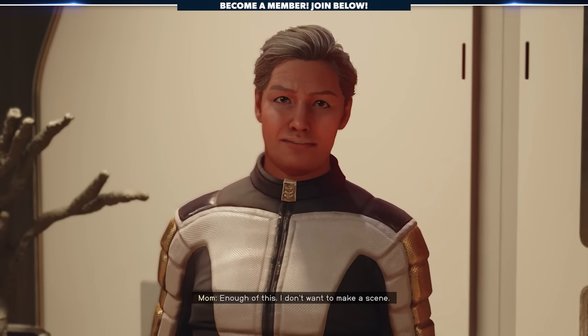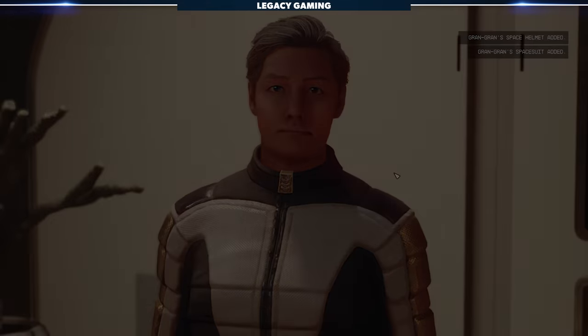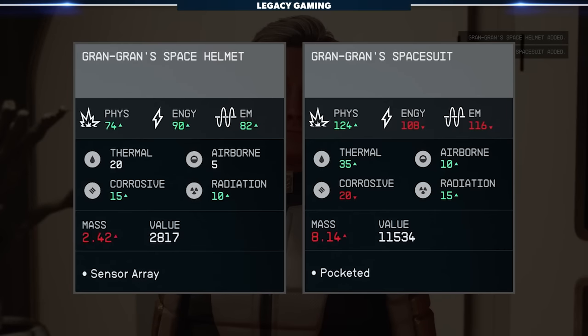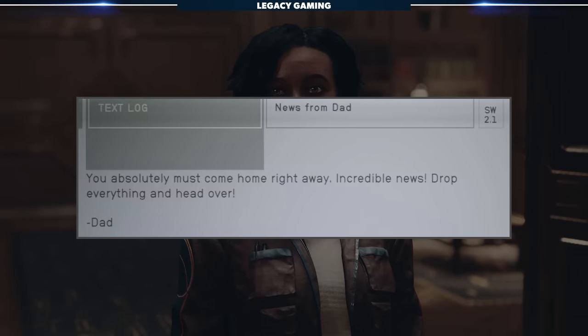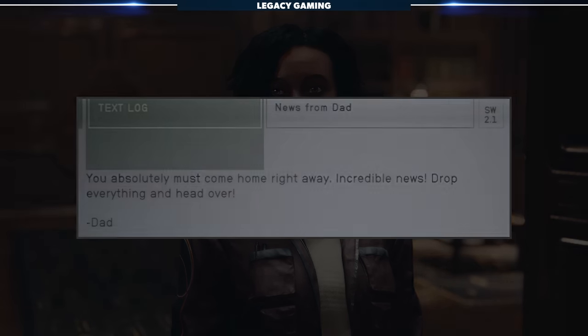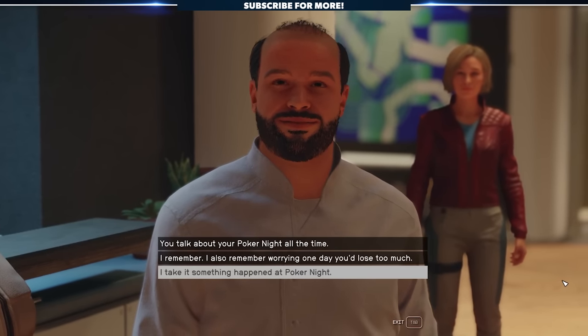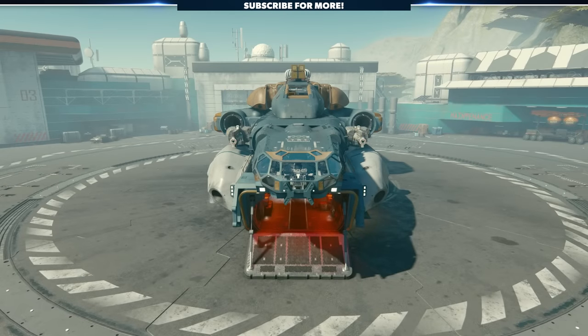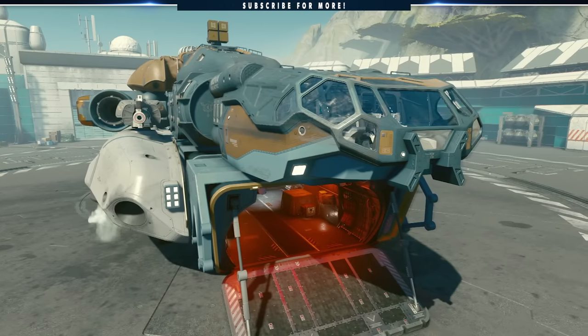In the mid-game, you'll get a note to go see your mom. Head back to the apartment in the tower, and after talking to her, you'll receive Gran Gran's spacesuit and helmet. Finally, in the late game, Noel will hand you another message from dad that says you need to get home ASAP. Go back to the tower, and he'll tell you he won the biggest game of poker of his life, the prize being a new ship, the Wanderwell.